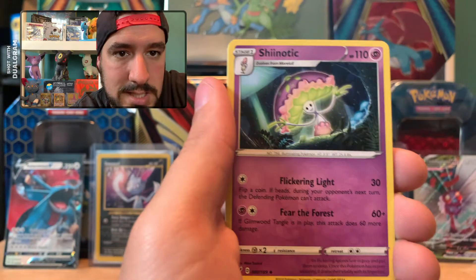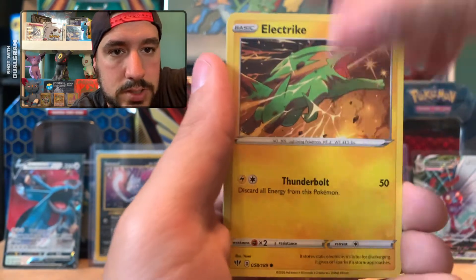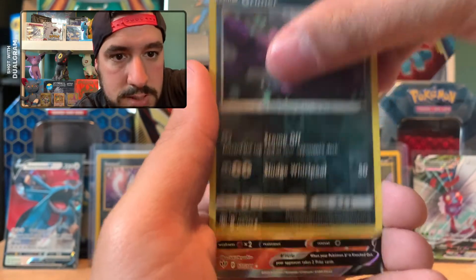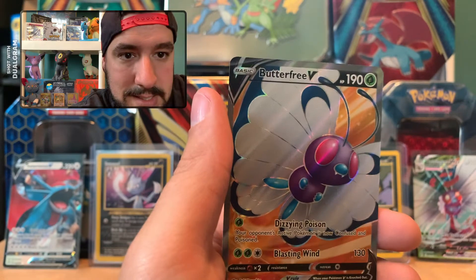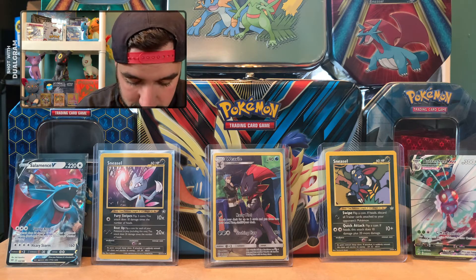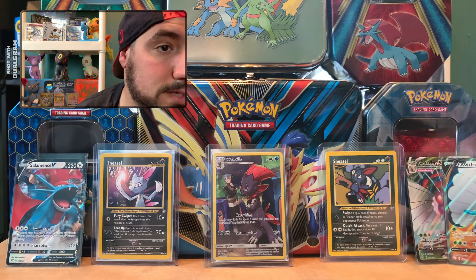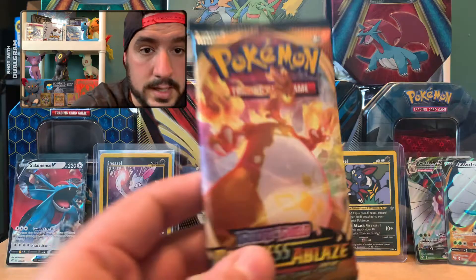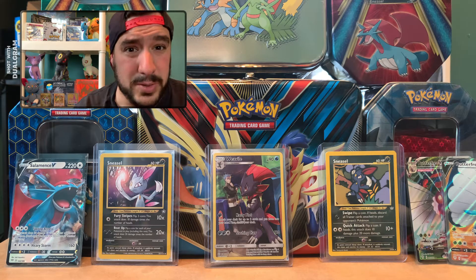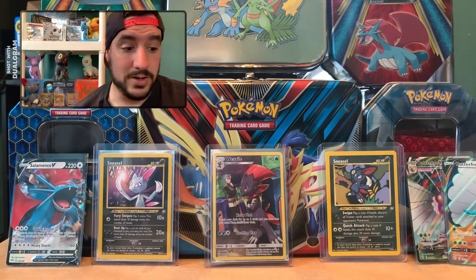Pack 4: Vanillish, Snorunt, Bonsly, Dunsparce, Electrike, Galarian Mr. Mime, a Grimer, another Grimer Reverse — oh my god, guys, we are absolutely killing it! Butterfree V, Butterfree VMAX, Salamence V — the only thing that would make this opening any better is that Charizard. That's the V Full Art too! Speaking of Charizard — there's our boy right there. I think he needs to make an appearance. I might just cut the video if I end up getting him.